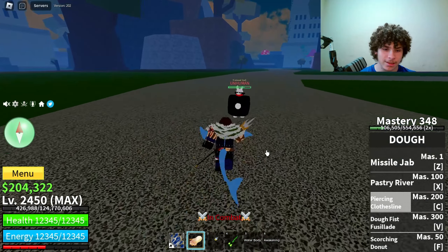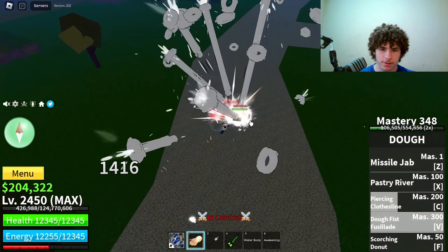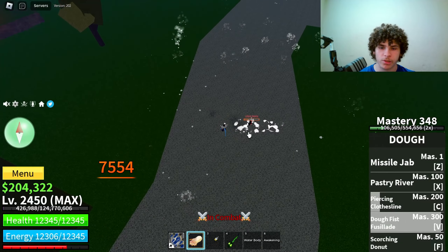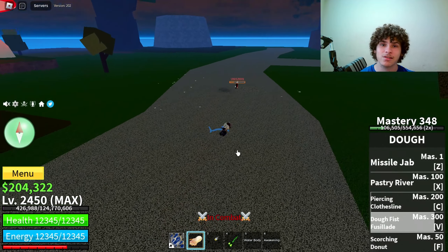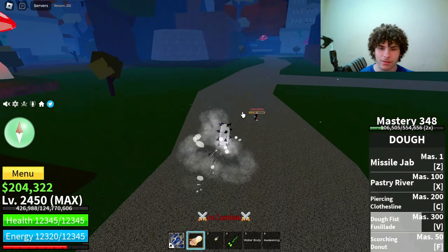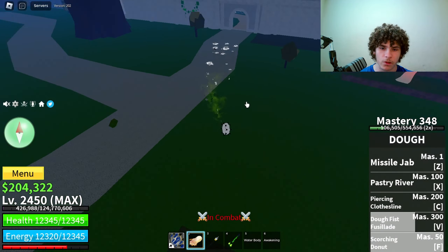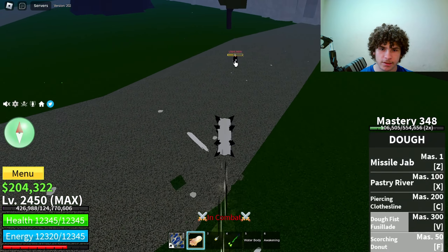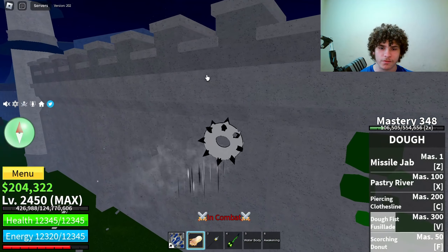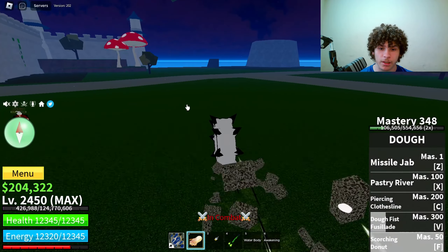The next ability is the barrage move. Here's how it looks in the awakened version. Without Haki it looks completely different, and that did 7,554 damage. Last but not least is the mobility move — this move also does damage, and with it you can climb walls and go on water, so make sure to keep that in mind.